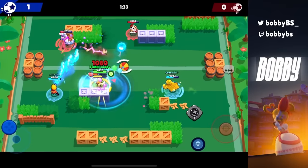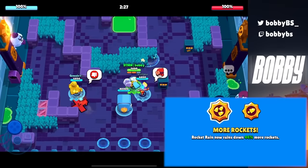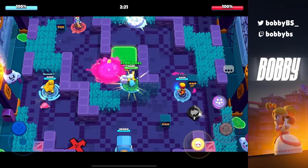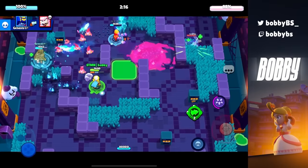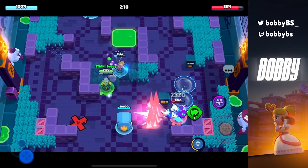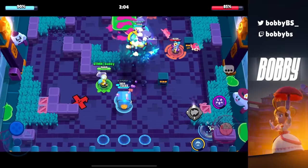So if you have the star power it's a huge W — if not, definitely get it. Next up we have Brock's More Rockets, and this one is pretty self-explanatory. When you super, Brock rains down 44% more rockets, which is basically almost half as many more rockets, and you're going to do more damage to a heist safe, a siege IKE, or anything that is a stationary object. This is especially good in heist where Brock is deadly as a damage dealer.